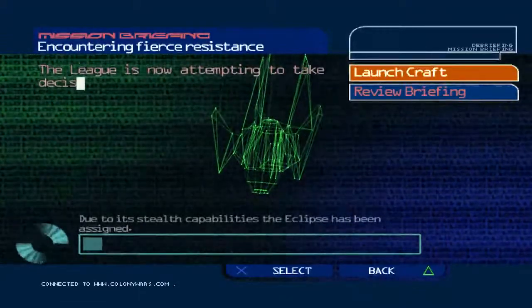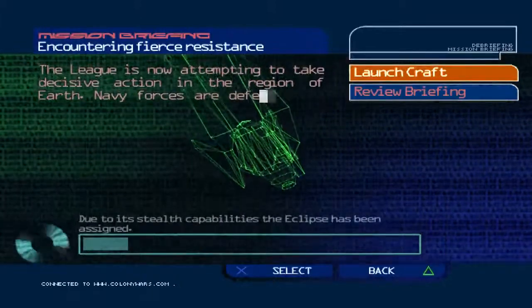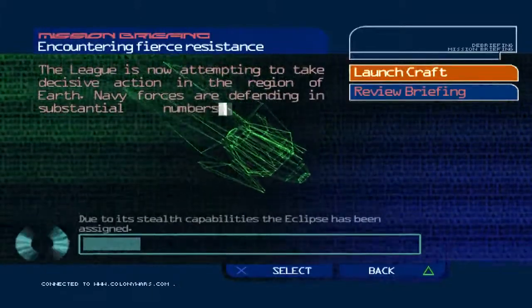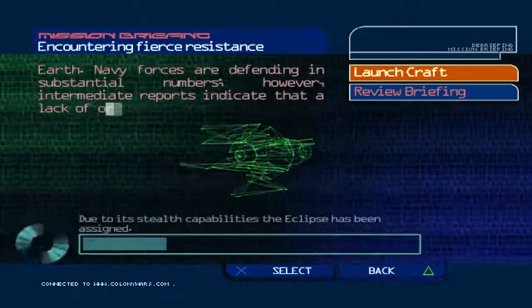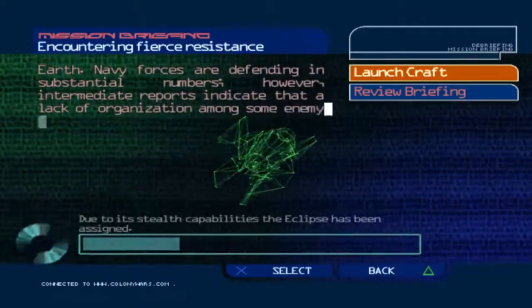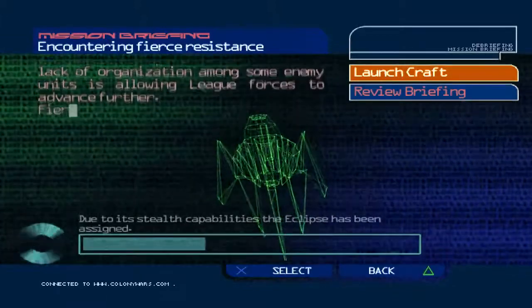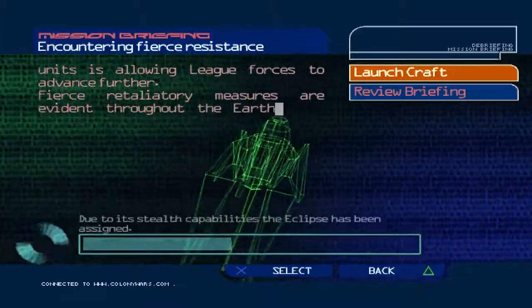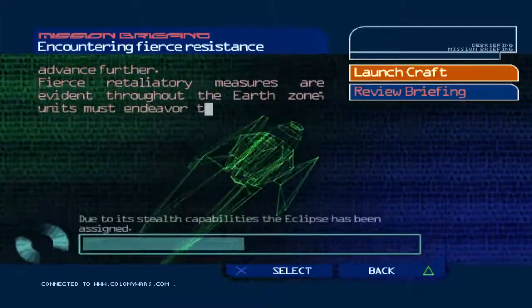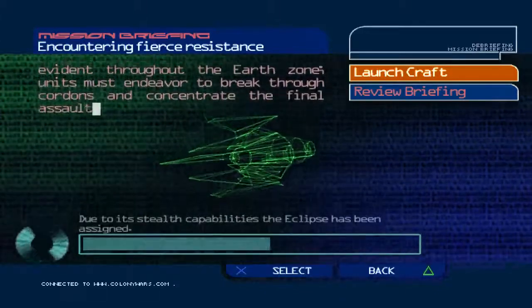The League is now attempting to take decisive action in the region of Earth. Navy forces are defending in substantial numbers. However, intermediate reports indicate that a lack of organization among some enemy units is allowing League forces to advance further. Fierce retaliatory measures are evident throughout the Earth zone. Units must endeavor to break through cordons and concentrate the final assault on Earth itself.